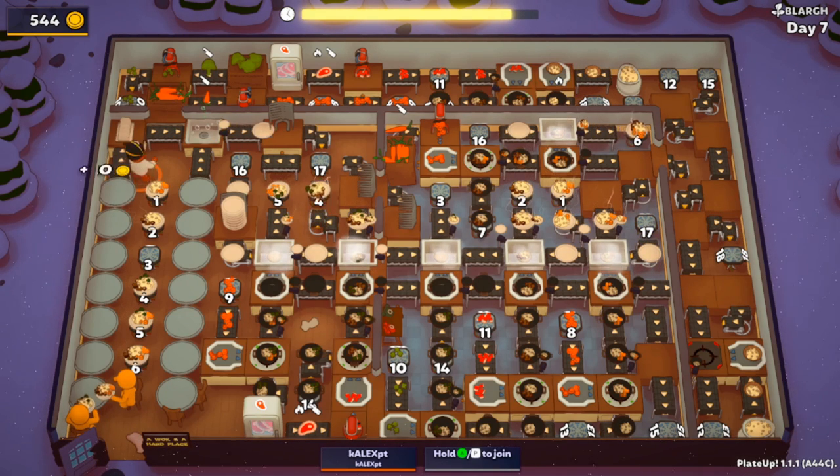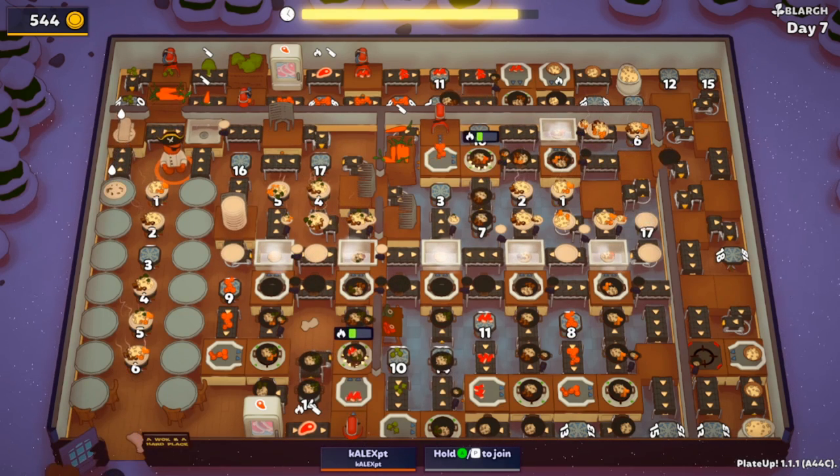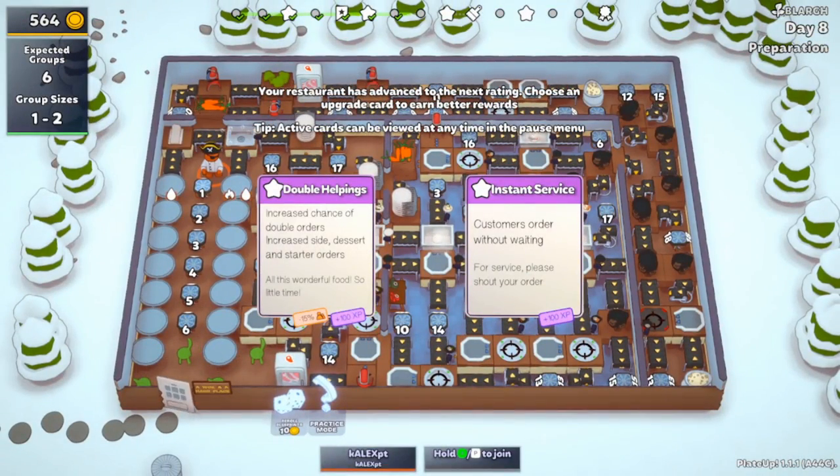It really needs to go deeper - maybe by day 15 or so when you get a few more customers. Then it would be a good time to start taking some side dishes to keep customers happy and go into overtime - maybe 10, 15, maybe 20. Anyway, instant service or double helpings - let's do instant service.